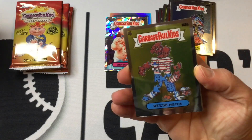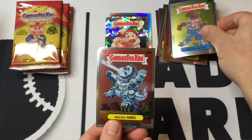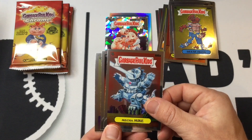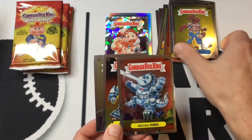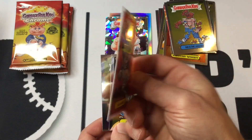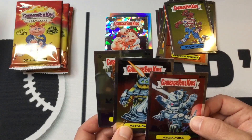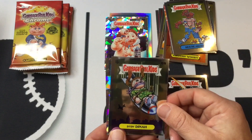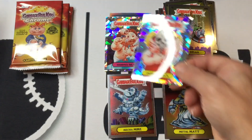Pack number three. It'd be nice to pull one of these colored ones somewhere in here. There's Reese's Pieces. There's Mecha Mike. This one might be something — I might have to look this up because these are not numbered the same way some of the other ones are. I'm feeling this might be something. Metal Mat. Let's check that box after we look at Dian Dina. And then we've got Unzipped Zach as an atomic refractor as well.